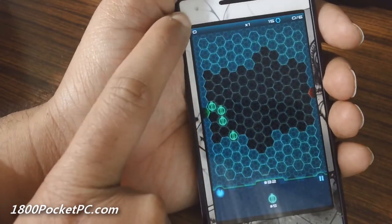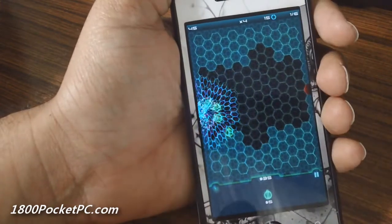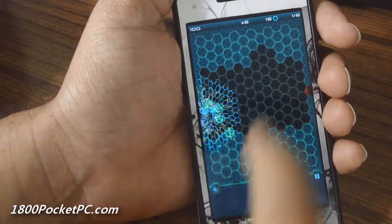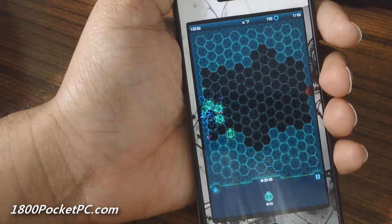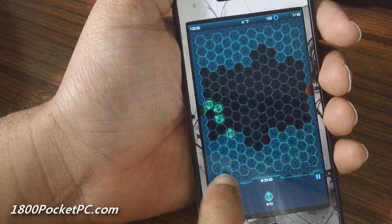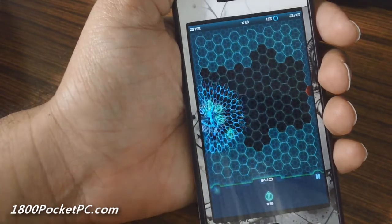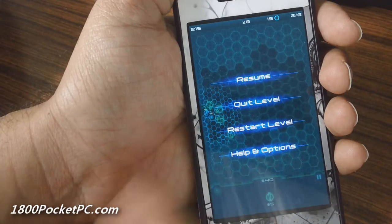You'll see your score here, the multiplier here, the number of lives you have, and the current wave. So it's wave 1 out of 6, and your available towers are shown here. You can click on this part here to force the next wave so it'll come out immediately. You can also pause or restart the game.